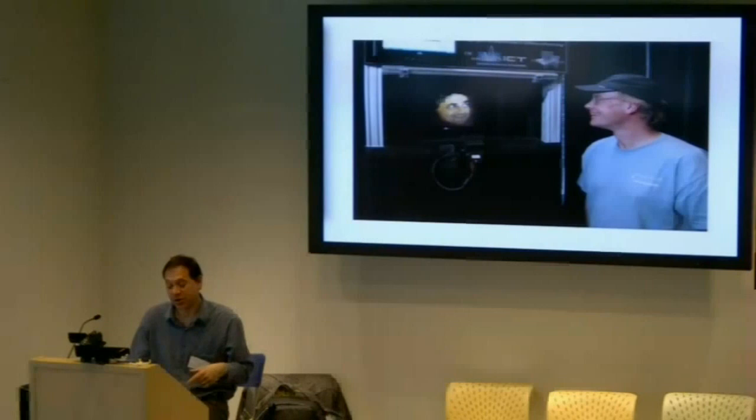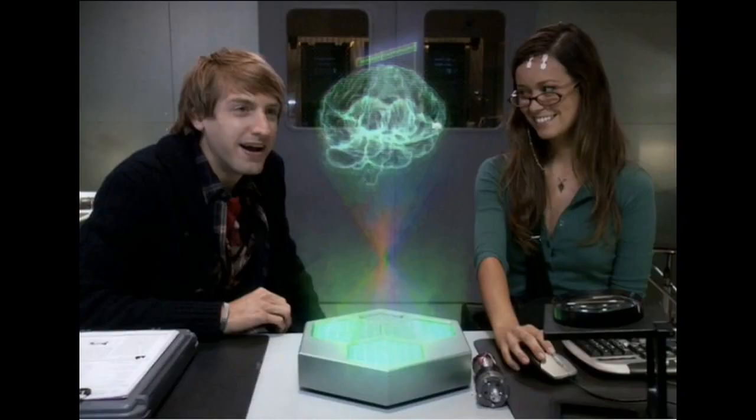Joss Whedon in his 2009 sci-fi mini-epic Dollhouse basically reiterated the Holodust idea. These are two mad scientists in love — you can tell they're in love because he's examining the floating brain and she's looking at him with adoration, and I think he's looking at her brain activity. It's all very wonderful and romantic.